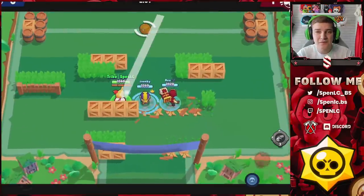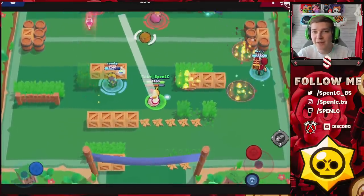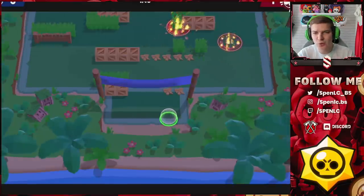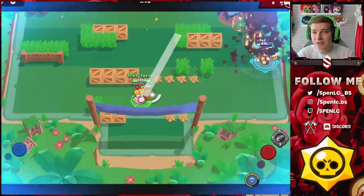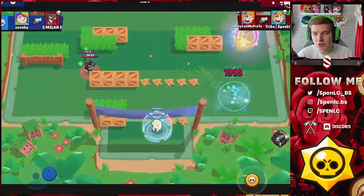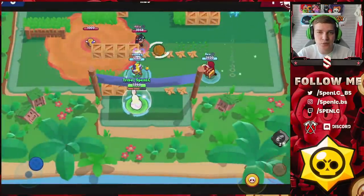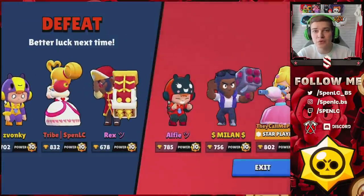It's mainly long-range brawlers you want to be playing. The mid is the super long range one, so you want to be sending your Brock, your Bee, your Piper — you definitely want at least one of those three inside of a comp. It's all about pushing up to the first set of walls, and you want a wall breaker in your comp because breaking down the enemy team's walls is key. You're going to need a lot more skill inside of this map than any other map in the game currently.